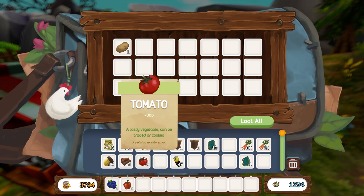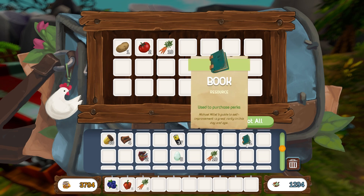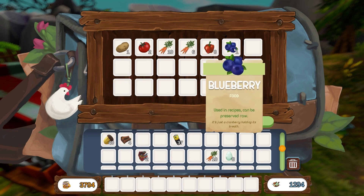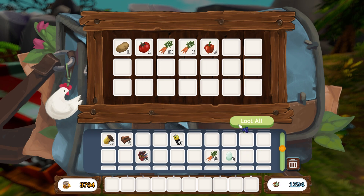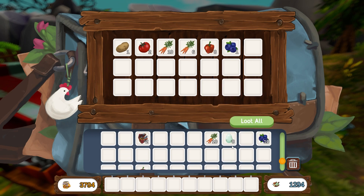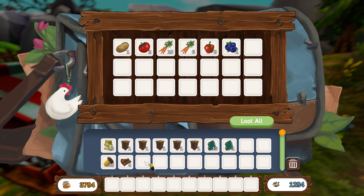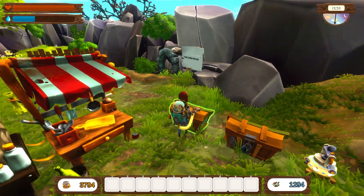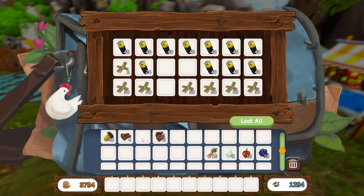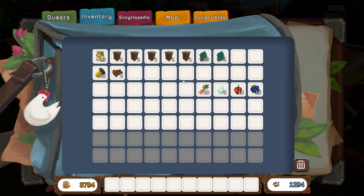In the overflow chest I'll stick all the carrots - I'll keep one in my inventory. I've got eleven blueberries, ten peppers. I'll need some tomatoes eventually. Batteries and components - let's put them away. I think that is a much nicer looking inventory.